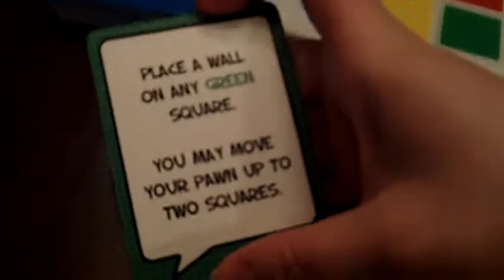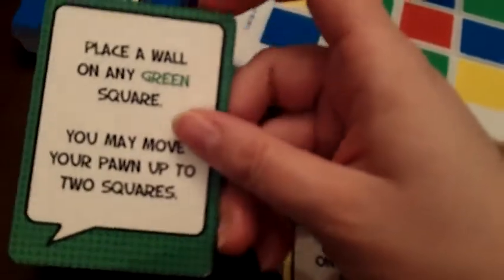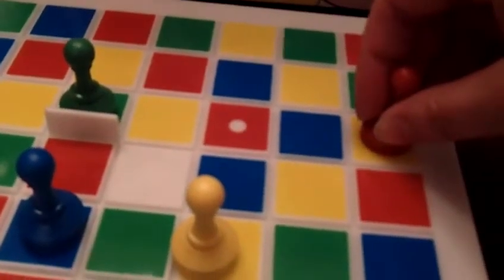So let's say my first card — and I can actually pick which out of the three cards I get, which one I want to start with. It says place a wall on a green square and you may move your pawn up to two squares. So let's say I place it on a green square and then I'm this guy over here — I can move two places.